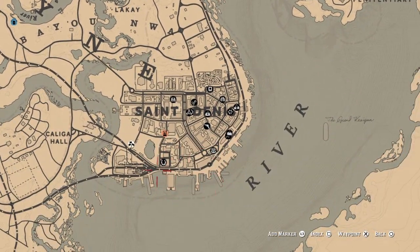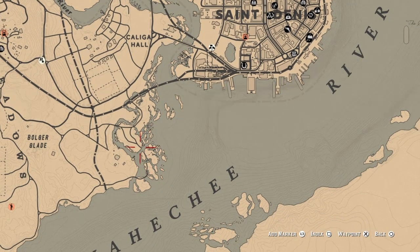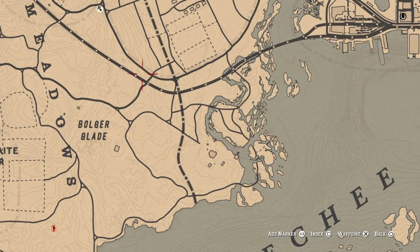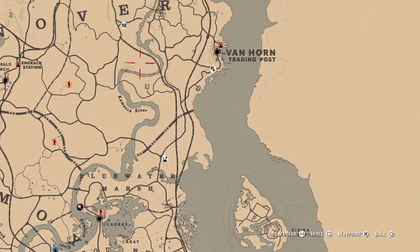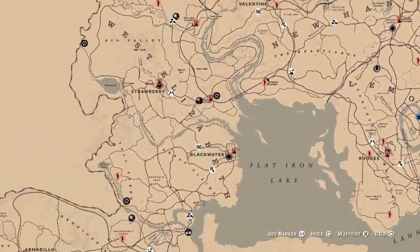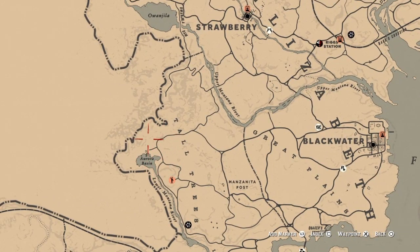You can check along the docks in this area, and check these islands over here. Inside Carmody Dell — I think it's Carmody Dell — you can get rats up in the cave. If you go in there day or night there might be some. Over by Aurora Basin you can see some rats as well.